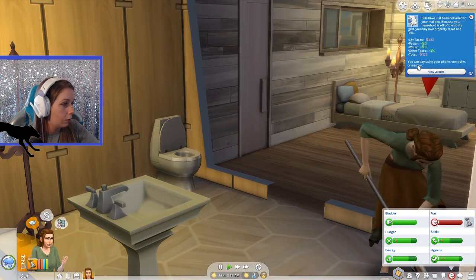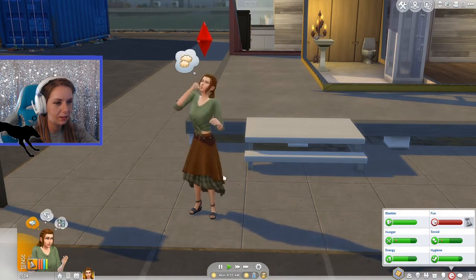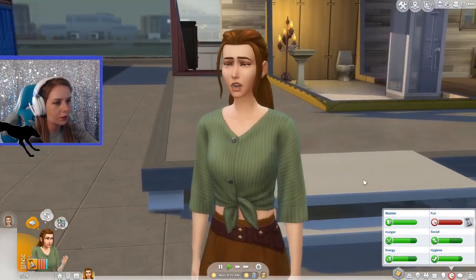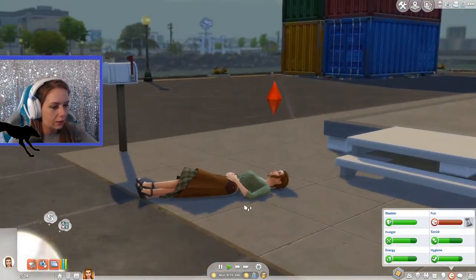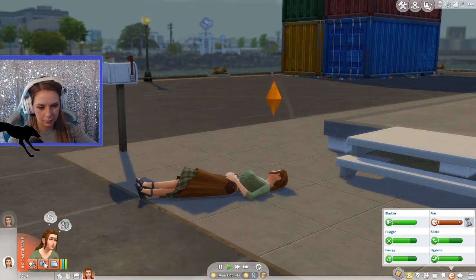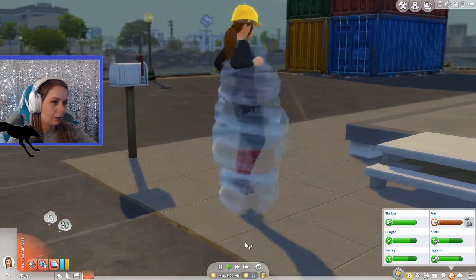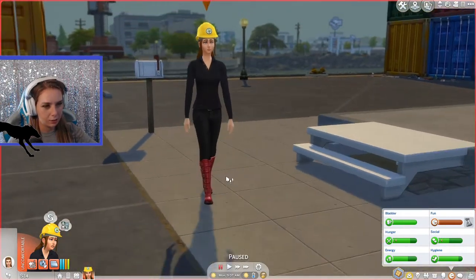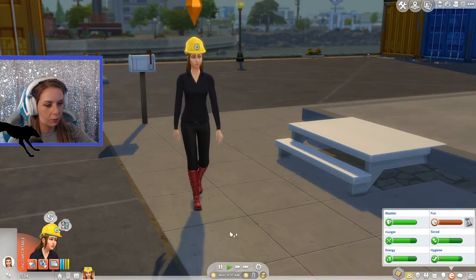You can pay bills by using your phone, computer, or the mailbox. Let's do some cloud gazing to get a little bit of entertainment. Now you've got to go to work — no entertainment for you! Go to work. She's got a hard hat with an interesting outfit choice. I like the boots. So Josie's off to work.